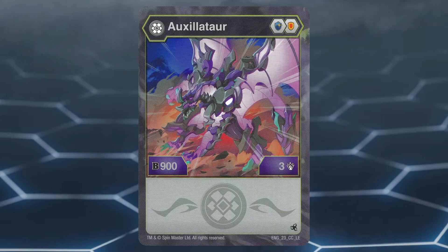And at number 1, we have Darkus Auxilitar. This Bakugan has a nice core lineup of Magic Shield and Shield. Magic Shield is a great core lineup to have due to them giving the highest boosts in B power. Darkus Auxilitar has a stat line of 900 B power and 3 damage. Unfortunately, like its Aurelis counterpart, Darkus Auxilitar's stats are too low to really do anything.